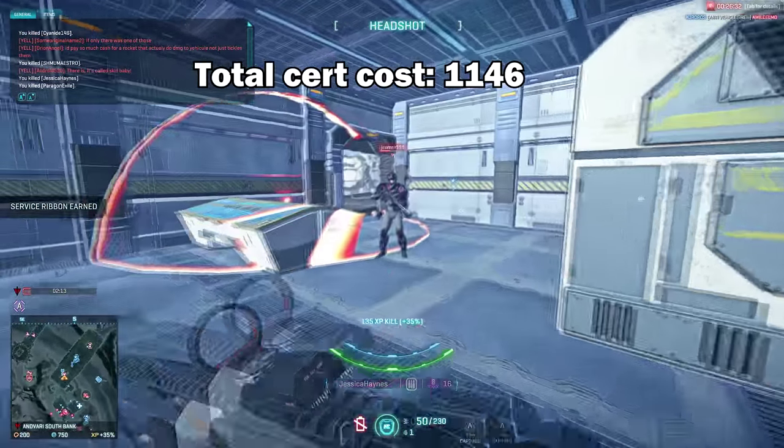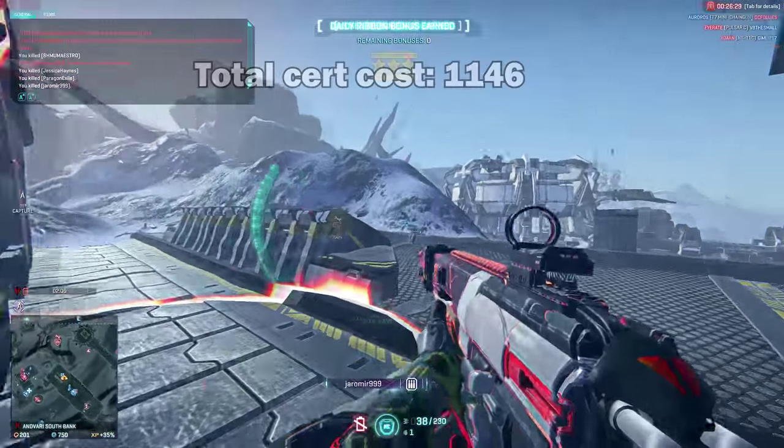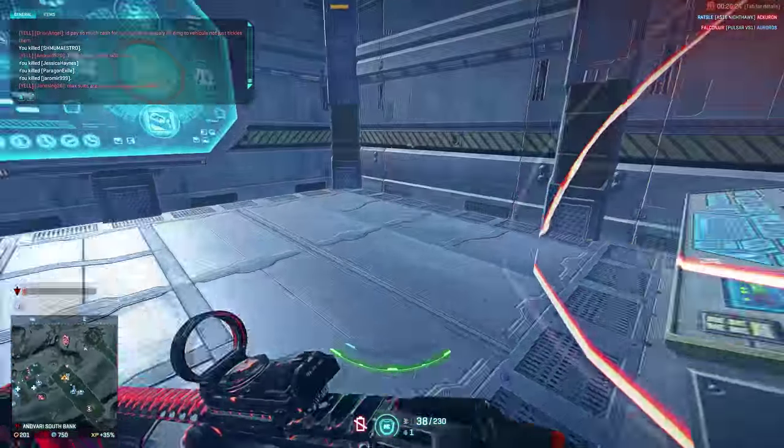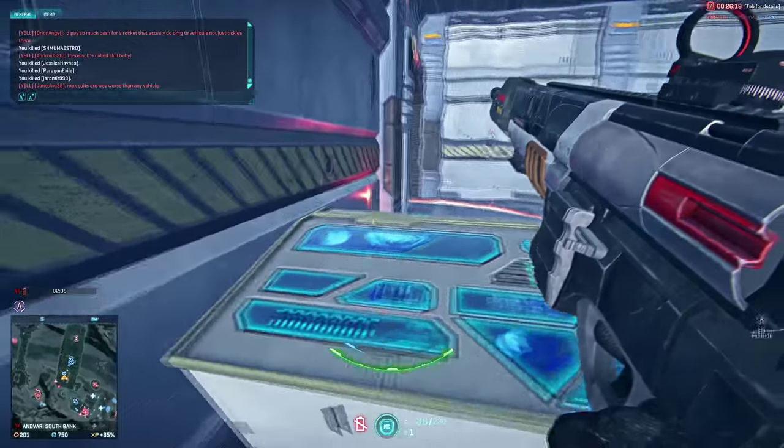This build will cost you a total of 1,146 points, leaving you with 254 spare points to use however you want. You could dump it into the resist shield, save it for another class, or save it for weapon attachments.